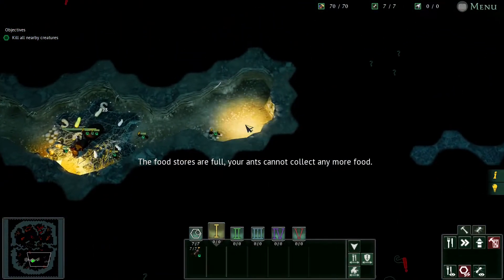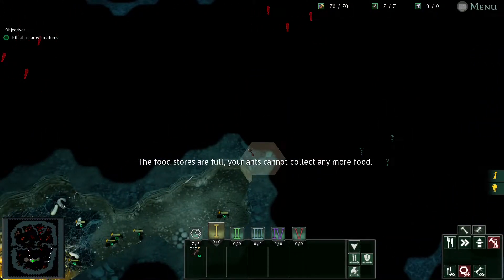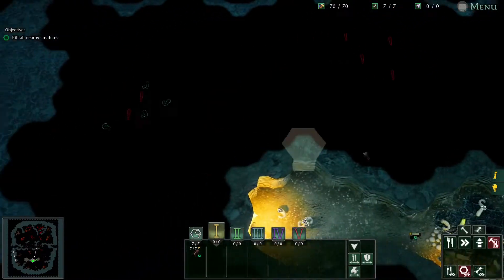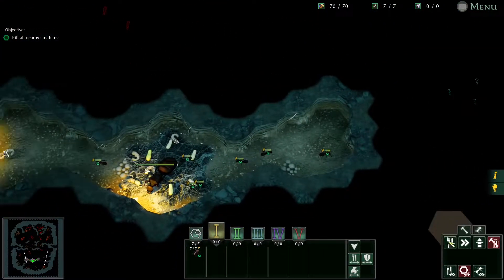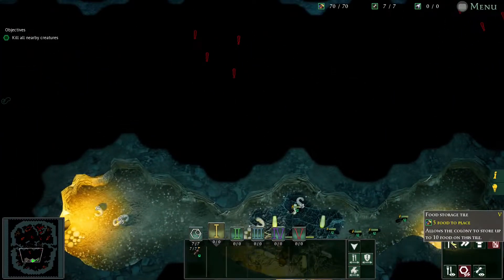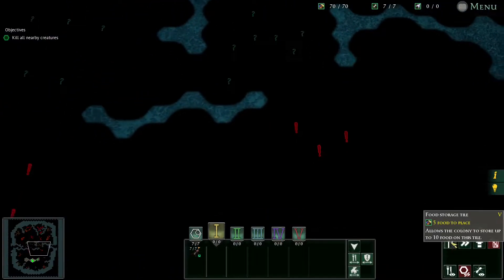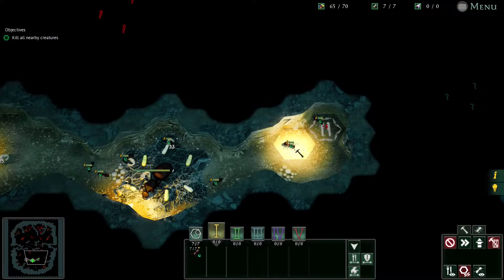The red exclamation marks are predators, so you just have to be a bit careful. So we're going to be tunneling both ways really. One for food storage, slightly centralised as much as I can. We're going to put a few here for now.